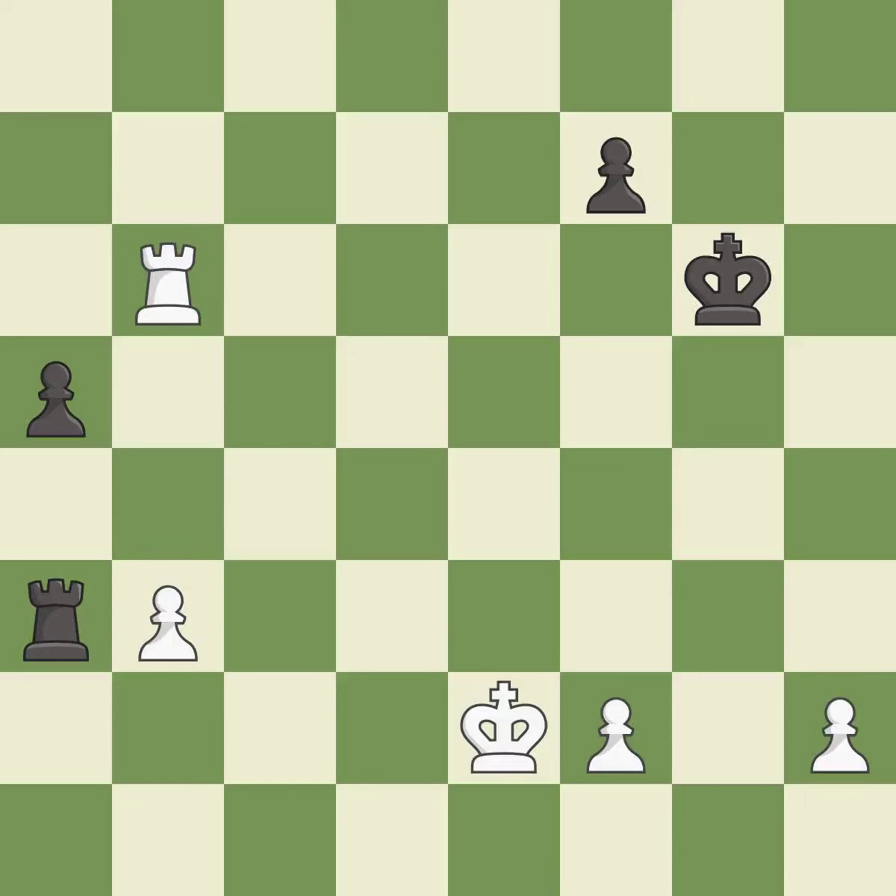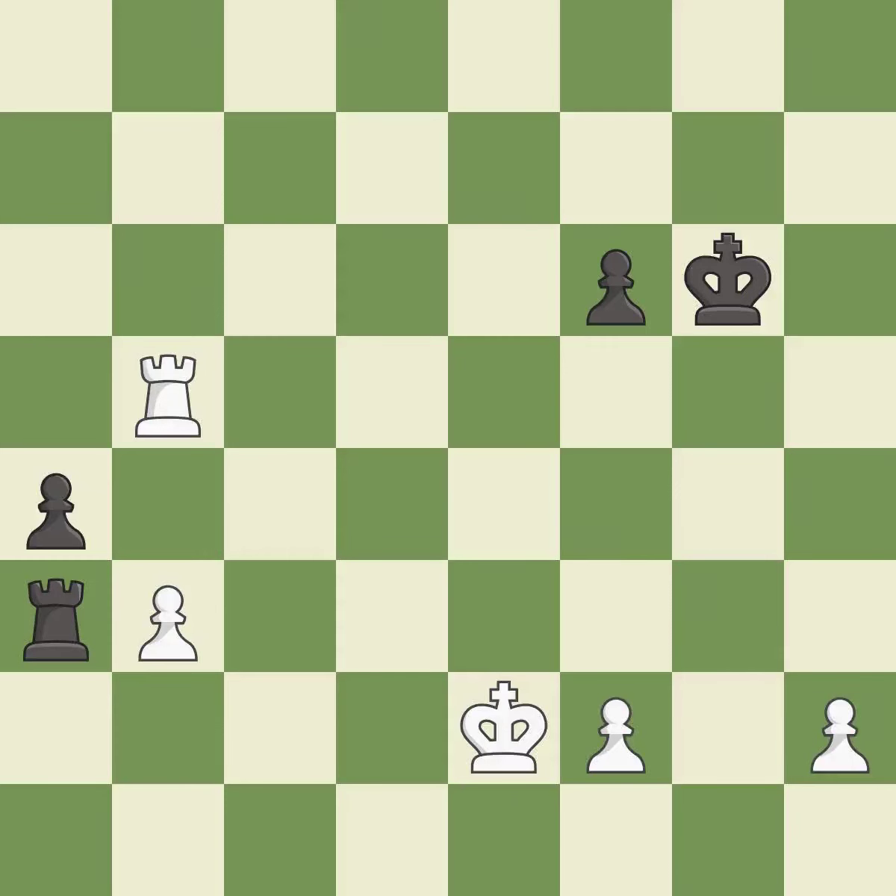This move puts the rook on a safer square. This blocks the check from an opposing rook — it is excellent. That's a sensible reply — a solid choice. This makes a passed pawn, meaning no opposing pawn can challenge it on its way to promotion — it is best. Recaptures. A very strong play.